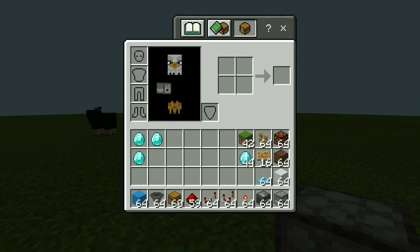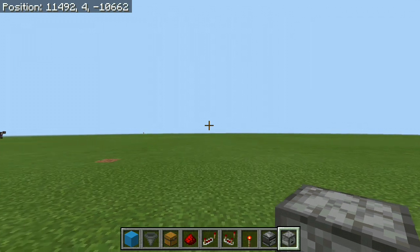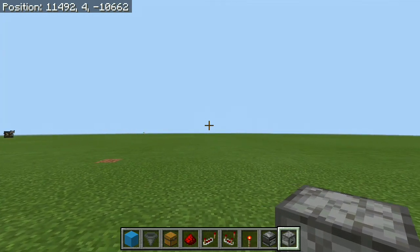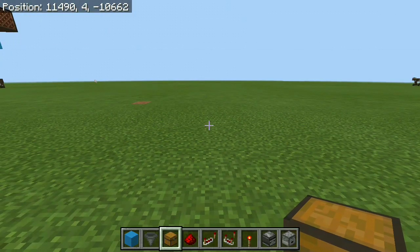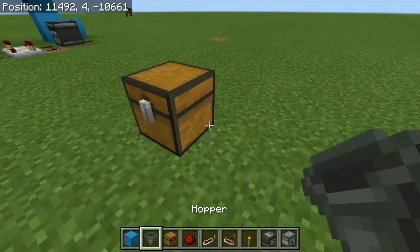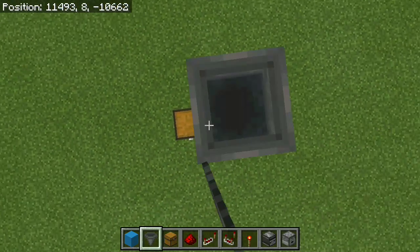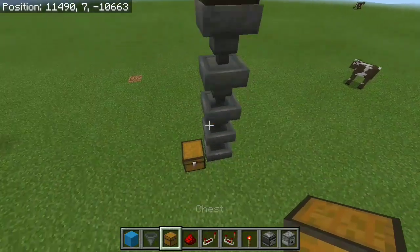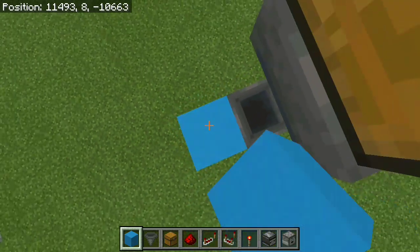The blocks we're going to need are right here in my inventory — I'll hopefully put the list in the comments. First thing we want to do is put in our little item sorter. We're gonna have a chest right here, then 1 hopper leading into the chest and 4 more hoppers on top of that, with another chest on top. Then destroy the second one and put in a little trash can so people can't cheat the system.